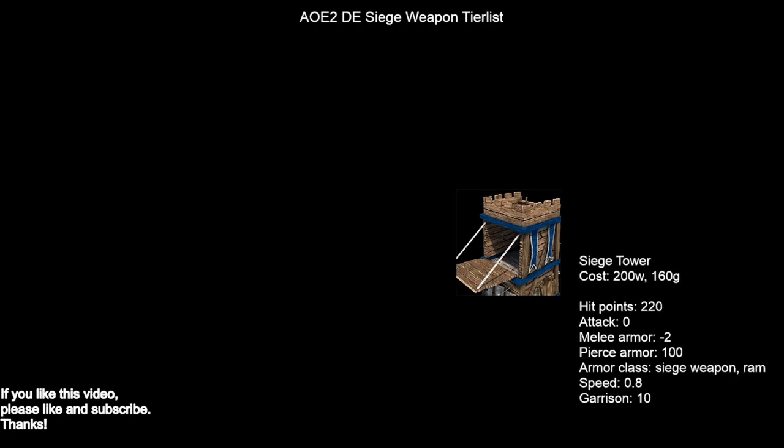A unit that's not going to be in the tier list is the siege tower. Siege towers let you garrison units inside and allow them to jump over walls as long as it's only a one-tile-thick wall, which is actually not often the case practically speaking. The reason it's not in the tier list is that it's really not a siege weapon — it's more like a siege vehicle. So we're not going to factor it in, but I did want to bring it up just to make sure I covered it.